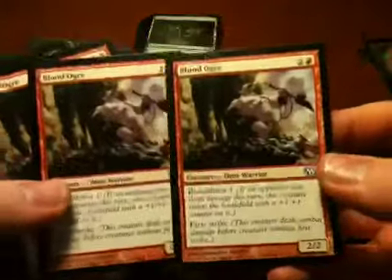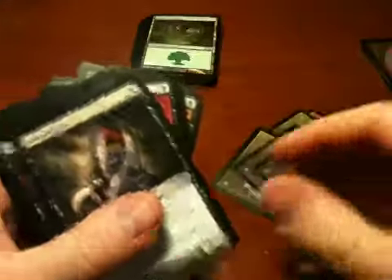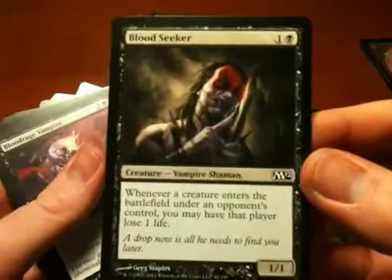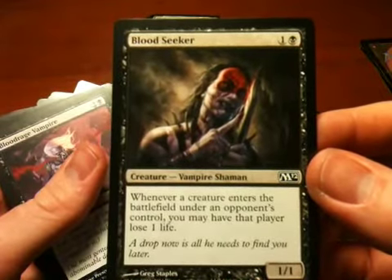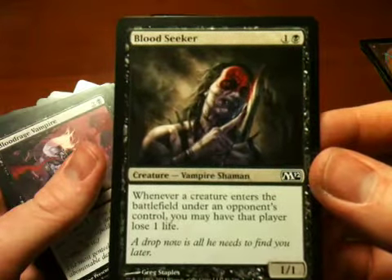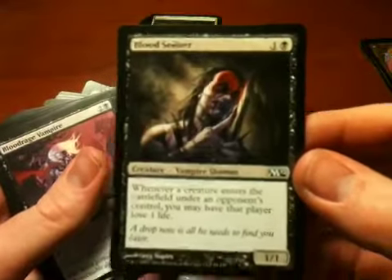Blood Ogre — just kind of run-of-the-mill red creature with a couple of abilities. I like this one though: Bloodseeker. That's a nice little effect — as long as this card is in play, an opponent loses life whenever they play a creature card. That's pretty useful.